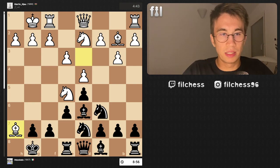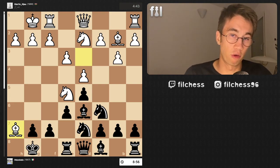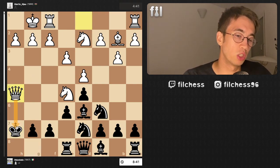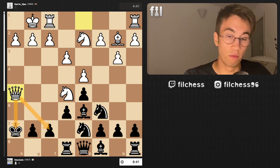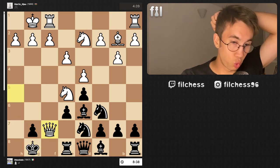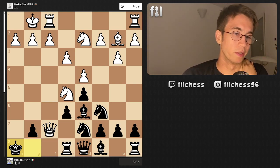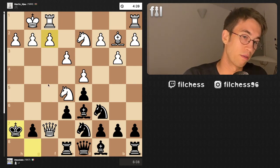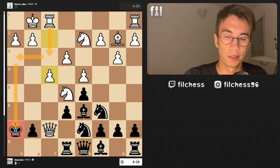After bishop captures h7, if black plays a perfect game it's a draw, but it's really hard to survive. I decided to capture, which is the correct move, and now the queen joins the attack — queen h5 check. The king is in check and the pawn is attacked. I moved my king to the only square, and after queen f7 check I moved my king to h8 — the best move. If you try queen h7 it's more problematic because of f4, as the king becomes the target.